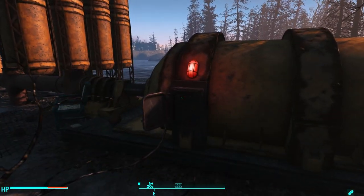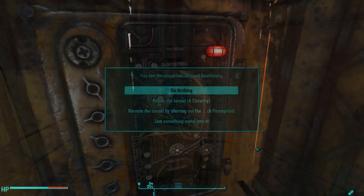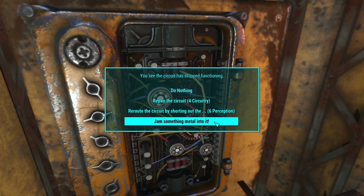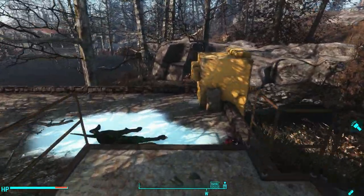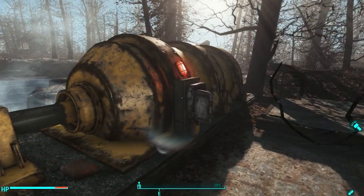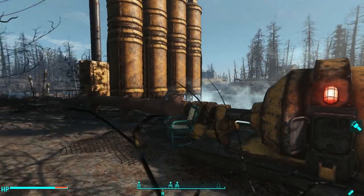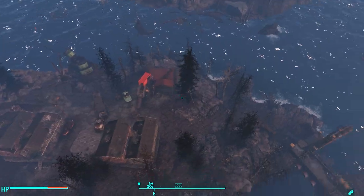Before you can activate this switch, you have to fix this electrical outlet to reroute the circuit. You need six perception, or you can repair it with four circuitry. If you don't have enough perception, bring four circuitry with you, or you can put it up to luck. Once done, head on over to the number two switch and flip it on. Pump number two is actually the first one you come across — it's the most northerly pump.